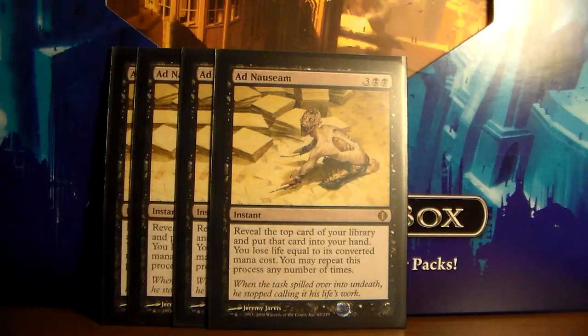The reason we're starting off with Ad Nauseam is obviously it is the main part of the deck, and you're not really going to understand the deck unless I tell you the whole Ad Nauseam combo first. Basically, with Ad Nauseam, you can reveal the top card of your library and put that card into your hand, you then lose life equal to its converted mana cost, and you can repeat the process any number of times.